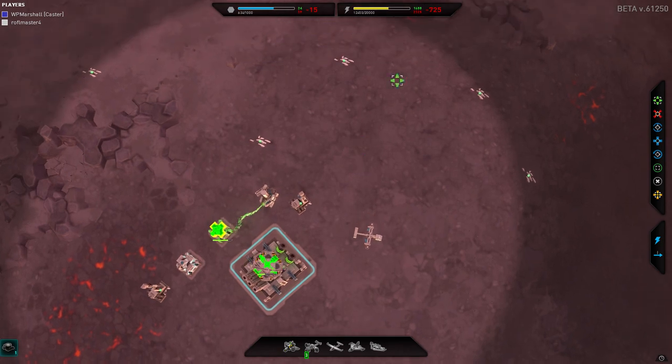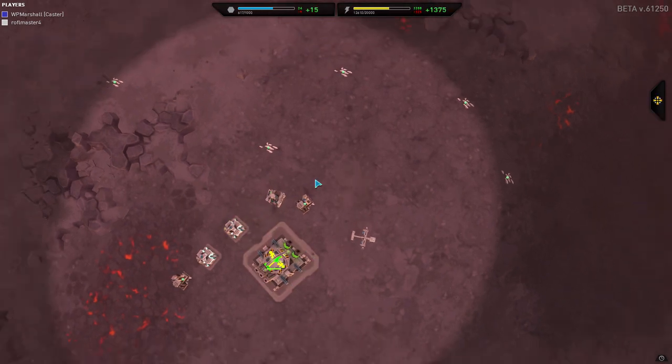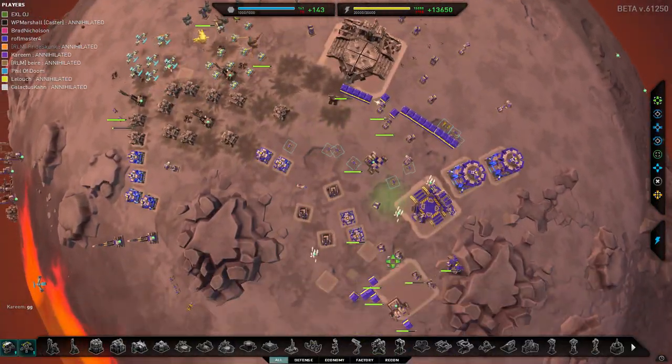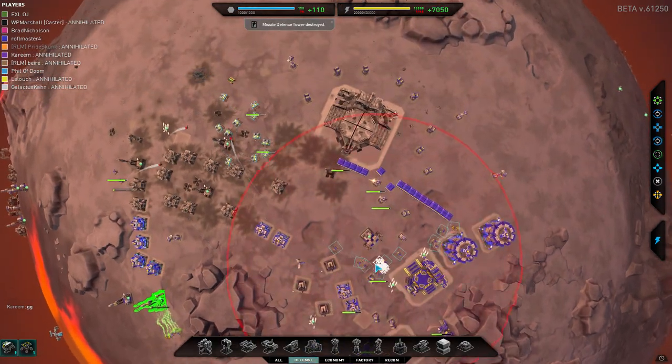So that's all fine and dandy with ferrying your units from one place to another with the Pelican. Now, what about performing an airdrop? Airdrops are a little bit risky as they do run the risk of being shot down by hummingbirds, stingers, and a whole slew of different types of AA units.